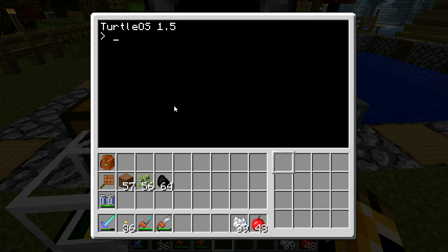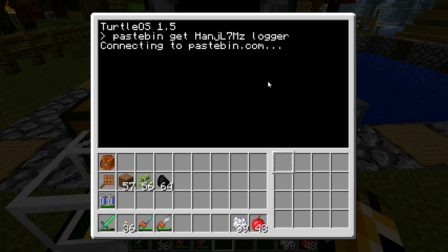You need to issue a command to this turtle. It's pastebin, then the code which is a capital H, A, N, J, capital L, 7, capital M, Z. Then the name you want the program to be — in this case, logger. It will go ahead and connect to the internet and download the program.